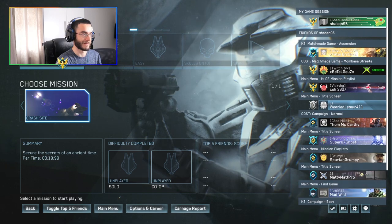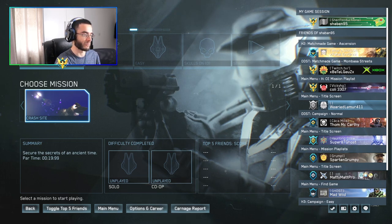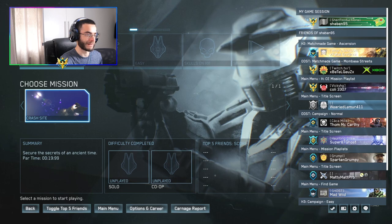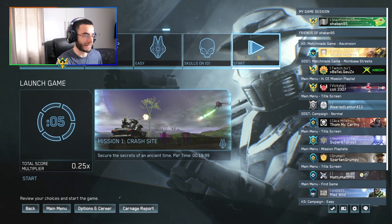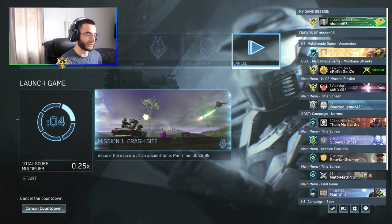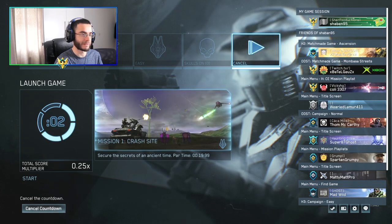They also added cut vehicles. In this video we're going to be playing a cut campaign mission called Crash Site. This wasn't released by Bungie - I mean it was made by Bungie but it was never released. I'm really excited to try this. This is probably the best update ever, it just gets better every time they push out new updates. I can't wait to try the Halo 2 E3 demo cut content that was shown at E3 2003.